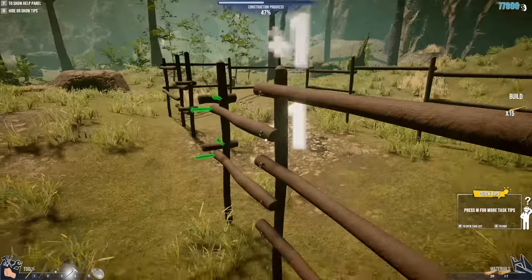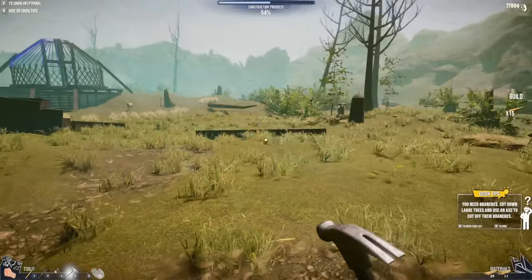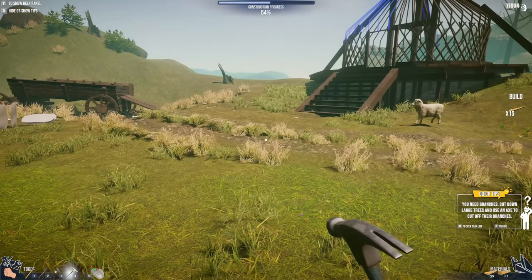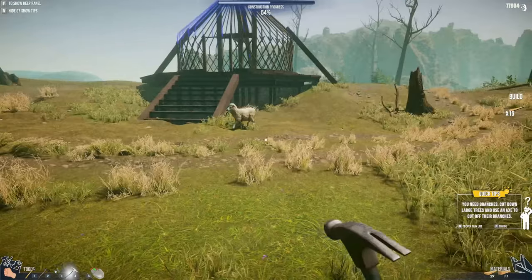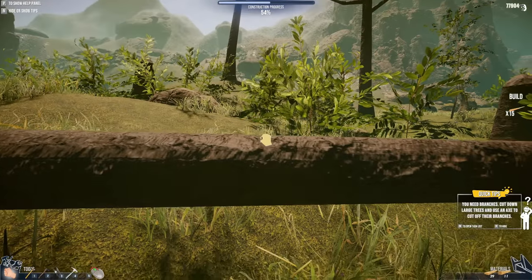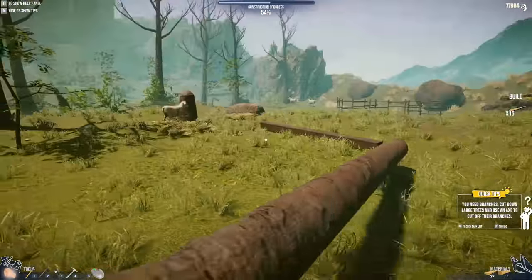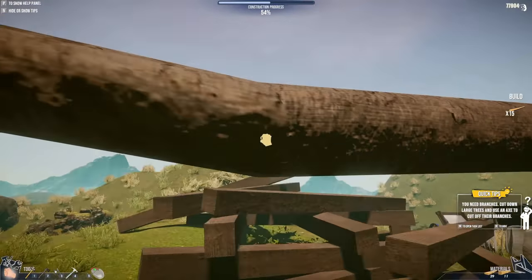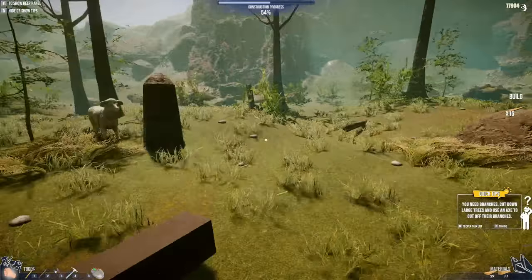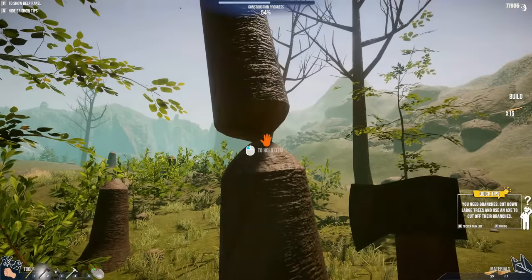I never know - some of these houses it seems like it's going to be crazy but they actually go together really quick. The Mars one went together surprisingly fast. Okay, we're all done with that. I guess I just need to chop some more trees down. Keep chopping these things up - it's in my way, stop being weird. All right, chop this one down. How many do I need - 15? I think one tree should be enough.